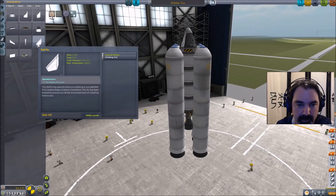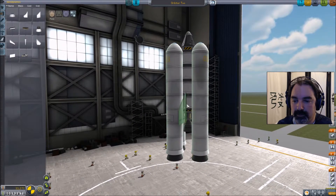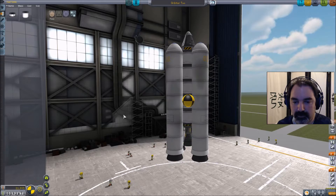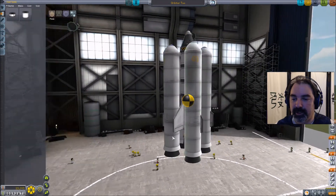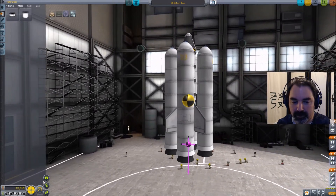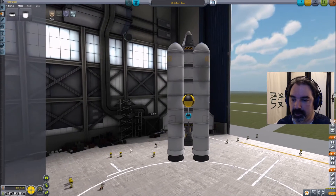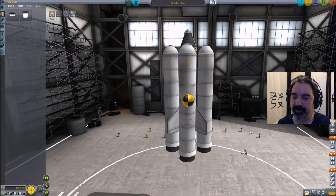We need tail fins — tail fin, tail fin, tail fin. The center of mass looks perfect — good enough to add one more fuel tank. With the tail configuration like this, as long as we don't get going too fast and flip ourselves around we should be fine. Our tail fins are behind the center of mass, so our center of lift is behind our center of mass, which means it's going to continuously lawn dart — that's really what you want.